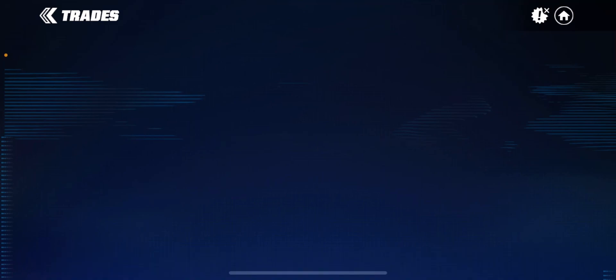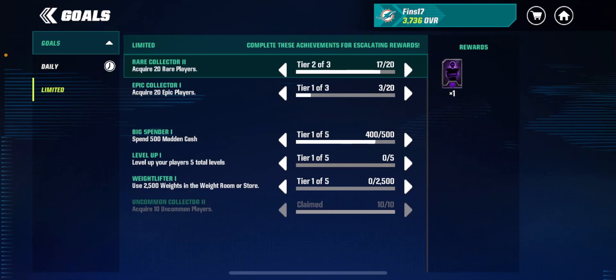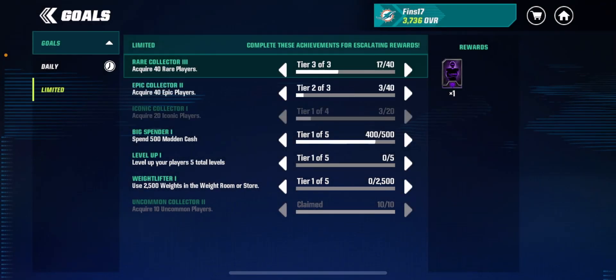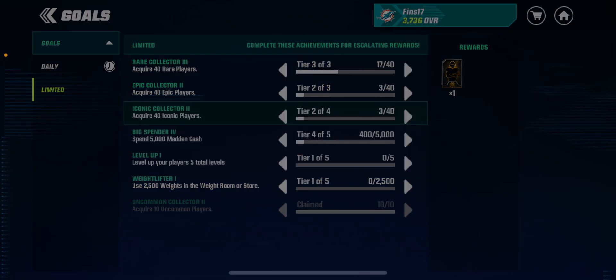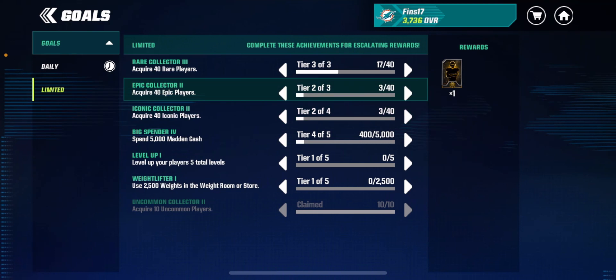Going to the limited ones — I wasn't sure if you could get an Iconic player out of these, but it looks like you can. So if you accumulate a certain number of Iconic players, you do get free Iconics as milestone rewards. As you can see, you can get yourself Iconic players, which is honestly pretty awesome.